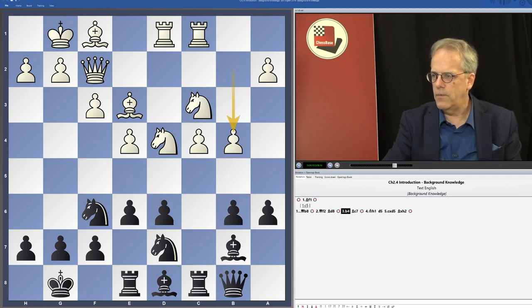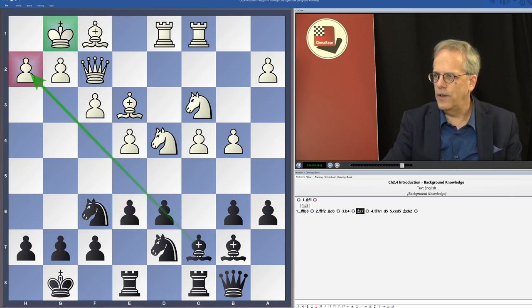Another approach for White is playing b4, taking away the square from the knight on d7 and preparing a later c5 advance. White likes to push c5 to get rid of the Hedgehog spikes, because the pawns on a6, b6, and e6 are very problematic — no White piece can reach the fifth rank.